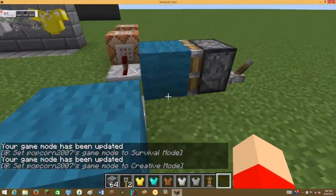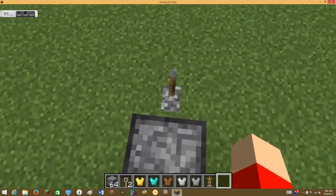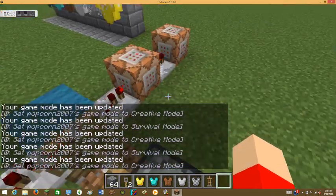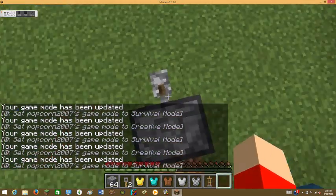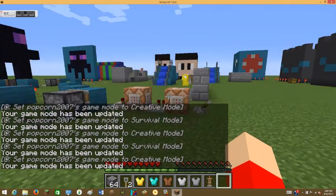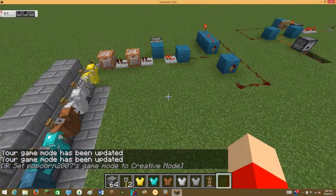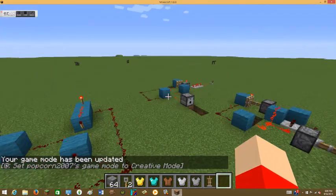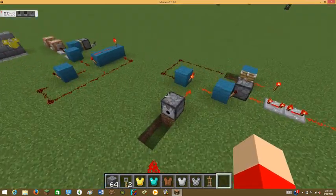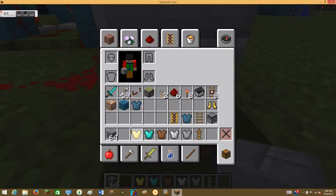As you can see, I also made this clock from a tutorial I haven't made yet. There are two different types — this one updates my game mode. If I flip it, I'm in survival; flip it back, I'm in creative. I'll explain everything in the next episode. You can make fast clocks — this thing can kill you in no time. Hope to see you all later!